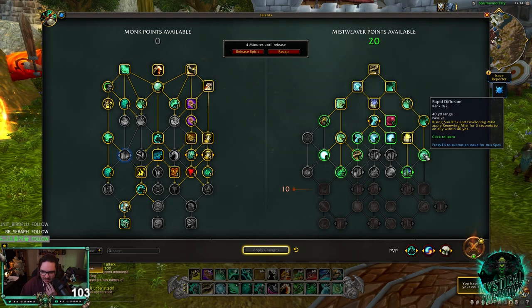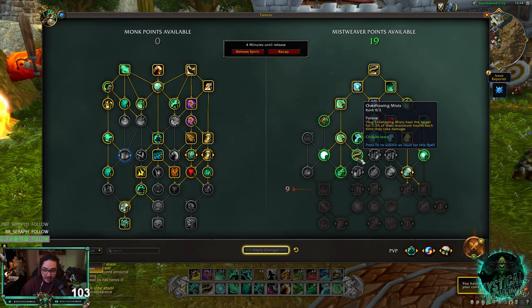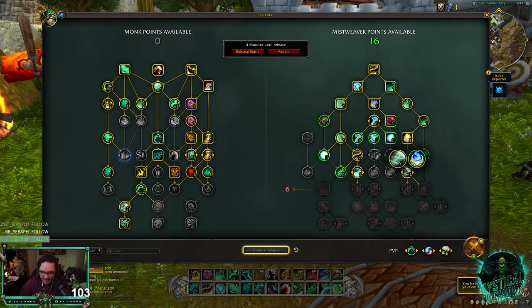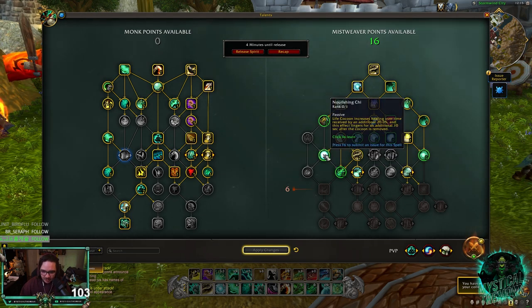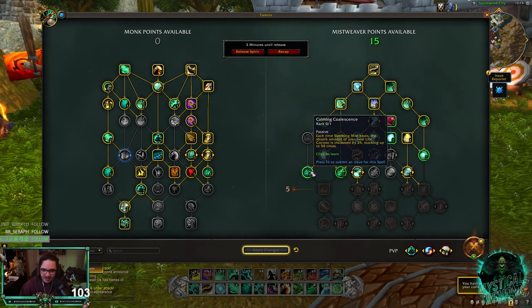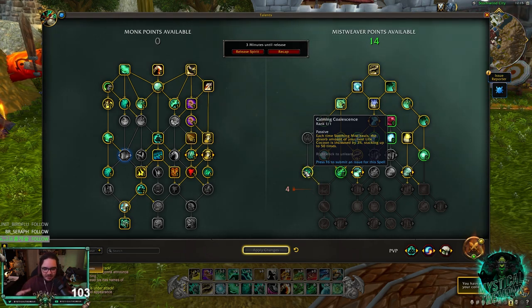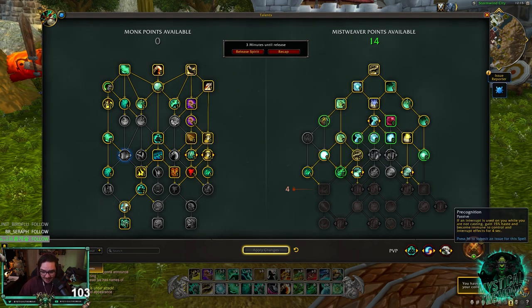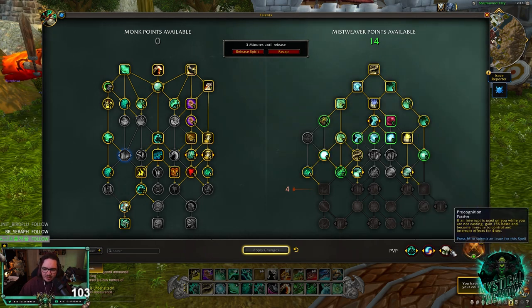Let me take Healing Elixir and go for Life Cycles, and then Overflowing Mist. I would be surprised if this wasn't nerfed, I really would, but obviously go Overflowing Mist. Then you're going to want Mist Wrap — that's what increases your Enveloping Mist and gives you the bonus healing. We need about six more points. So Nourishing Chi — this was a Conduit right now — after you use Life Cocoon, you get the healing bonus for 10 seconds. Pretty sure it's six seconds on live right now, so it's really, really good. And then go Calming Coalescence, which gives you a buff every time your Soothing Mist heals that increases the healing of your Life Cocoon, stacking up to 50 times. It's so good — I don't think people are actually going to be able to kill through Life Cocoon, especially running Crystallis on a 1-minute 15-second cooldown.